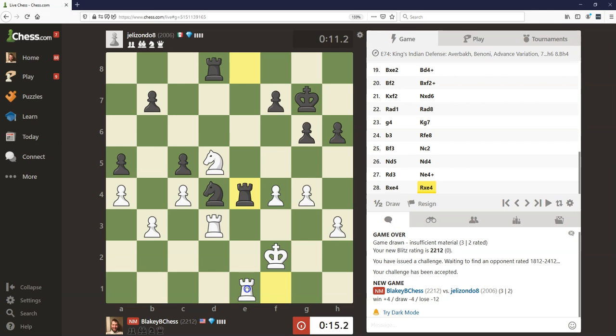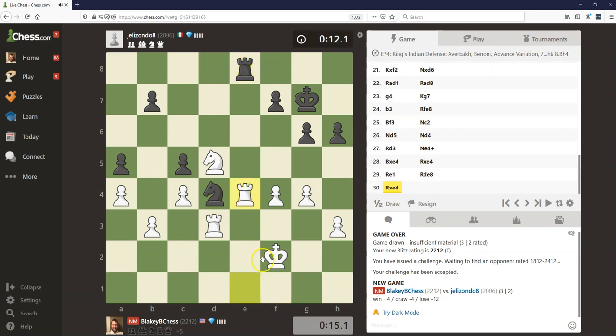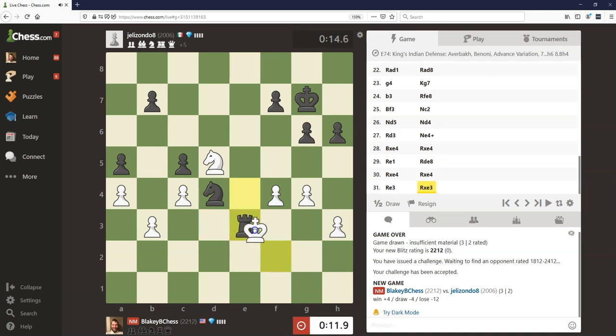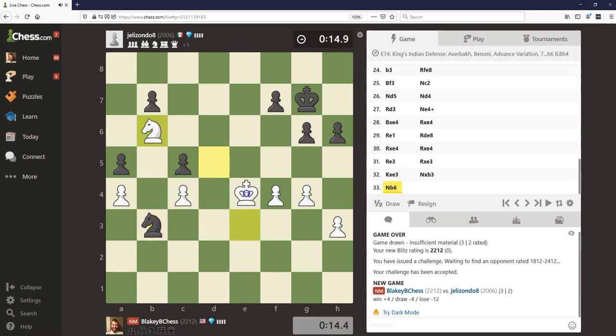Rook one I think is safe. Trying to double check. You have no threats, no checks, nothing. Okay, you can double though. And that's not great for us. No, no, no, no — what am I doing? I'm blundering the pawn. And now we have to just hope we can defend everything and march in. I like how frozen your majority is though — your pawn majority is really frozen. But that was stupid.